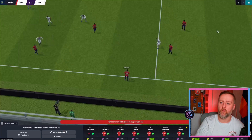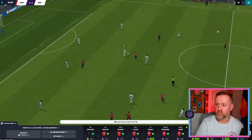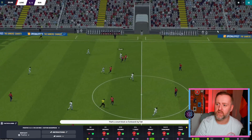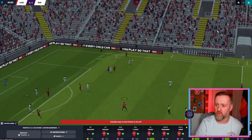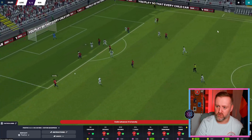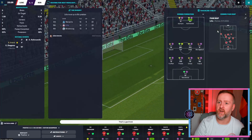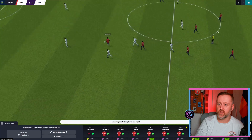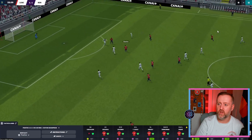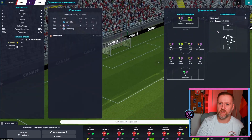We should be 1-0 up because that first goal shouldn't have happened. I love what they've done to the match engine — you don't know what's happening, it's not as predictable as it became. You could sense a throw-in and something bad would follow. On shooting, a lot of shots off target — we're on nine already, nine shots, one on target — whereas the AI pings them from all over and they go in.